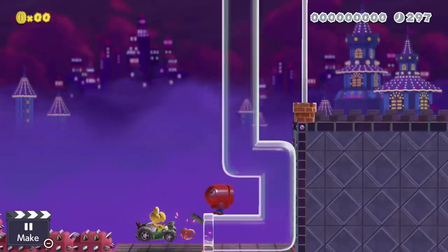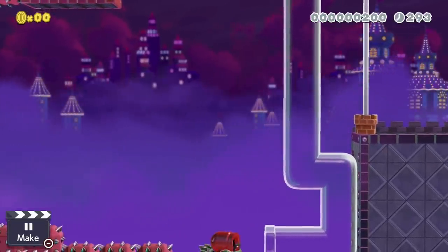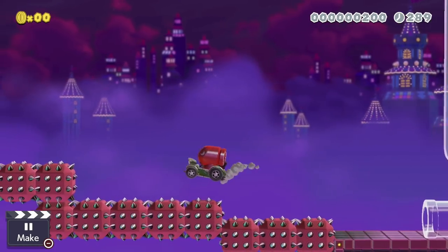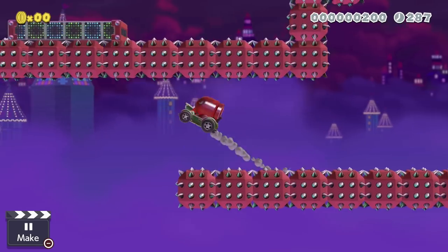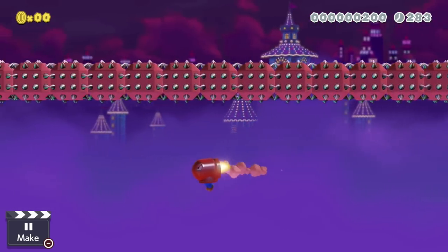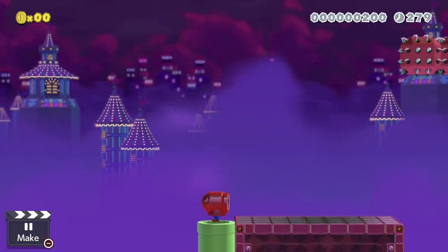The bullet bill mask can actually fit inside of a Koopa car, which looks hilarious — like a bullet bill driving a car. It can combo for some pretty cool obstacle courses where you drive the car over spikes and then jump out in midair and continue to fly the rest of the way. There's lots of potential with this combo and I'm really interested to see what people do with it.